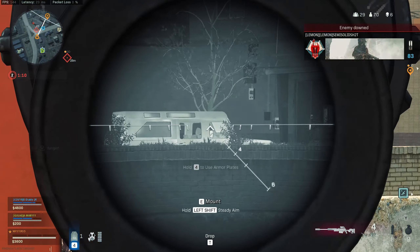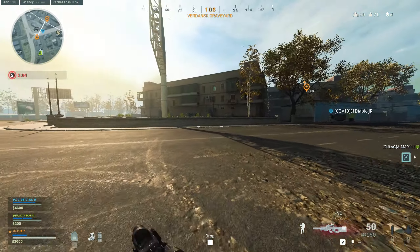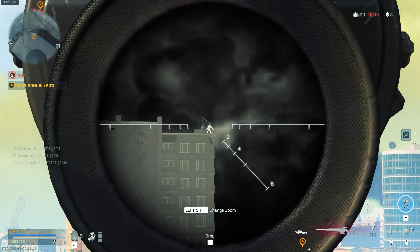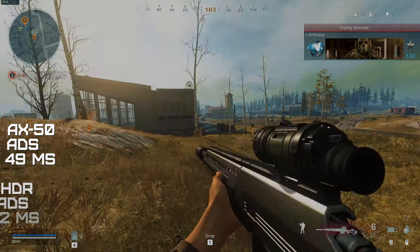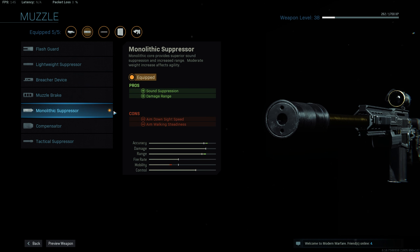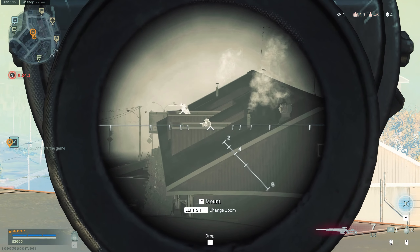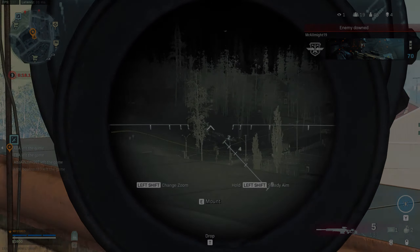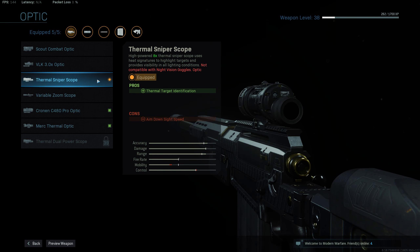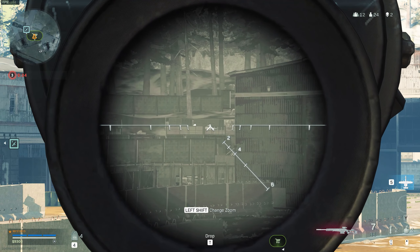What matters most is the higher muzzle velocity. As you know, these barrels come with a few downsides, one of them being slower ADS time. The negative effect of using this attachment is an increase to ADS time of 49ms for the AX versus 32ms for the HDR. The monolithic suppressor is the best muzzle available in Warzone, because it allows you to extend the damage range even further and it suppresses your shots at the same time. But this comes at a cost — your ADS time will suffer and your aim walking steadiness will be reduced. This is valid for both weapons. The sights and scopes are a personal preference; my favorite is the thermal sniper scope because of the 8x magnification, which hits a nice sweet spot for me.